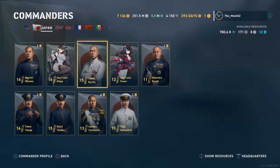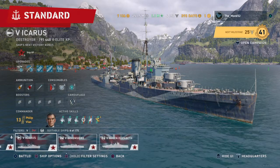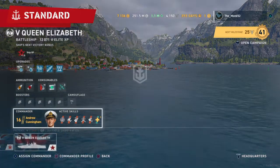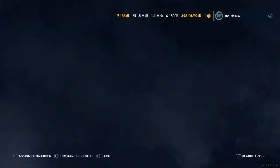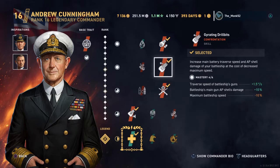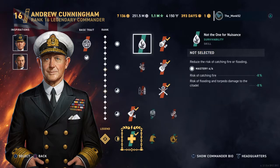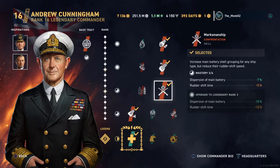Now this is not just for cruisers — it works the same way. If we go over to battleships here, this is the Queen Elizabeth, and we're using Andrew Cunningham. Andrew Cunningham is the aggression, the precision commander build. His commander focuses are to buff your gun power, and survivability is a secondary focus. All these skills are red, it's confrontational — they're all to help you do damage. There's a couple of survivability skills, yes, but it's more about the damage you do and not the damage you take.